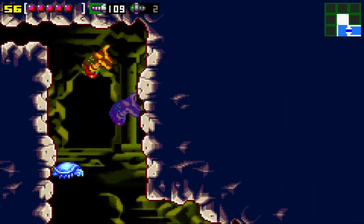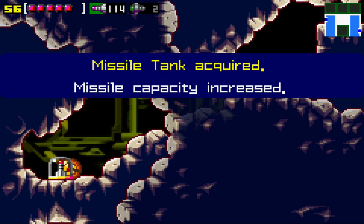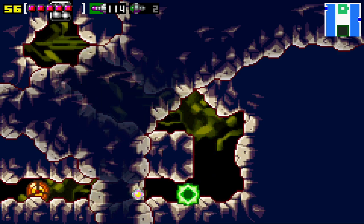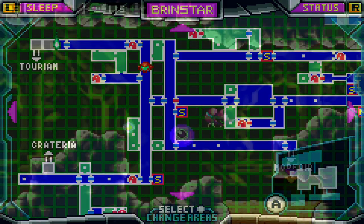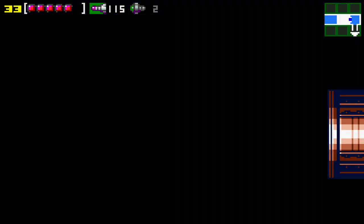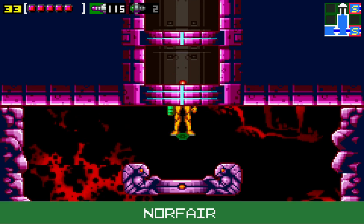On my way wandering these main halls I found this thing again — power grip. Oh, it's just missiles. Well, I'll take them. Where does this go? Where am I again and where am I going? Okay, finally made it back to the Norfair elevator. I'll definitely be cutting all that out. I don't know what it is with the main hallways but I was getting confused.